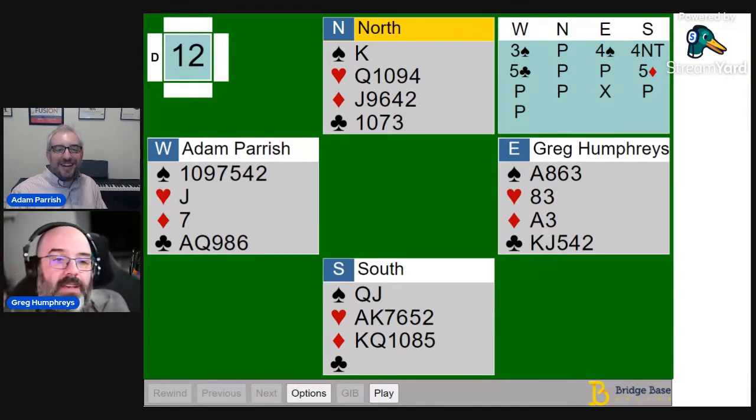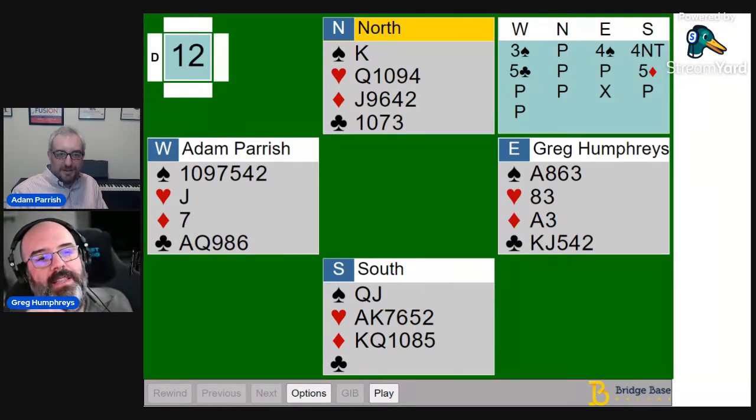One aspect of this hand worth noting that isn't just me being dumb: the four no trump bid needs to be more flexible than just minors. This isn't an unusual no trump spot — south needs a way to describe a distributional two-suited hand and has no space to do it. Four no trump needs to just mean two places to play.